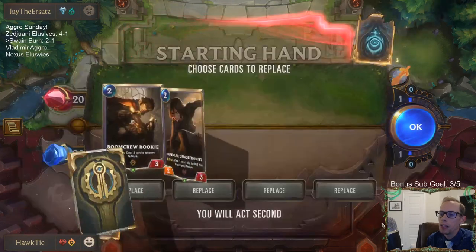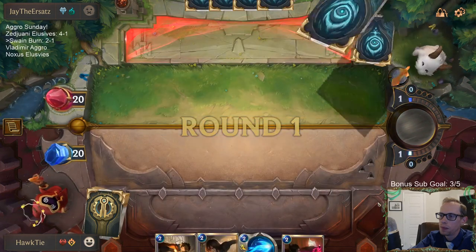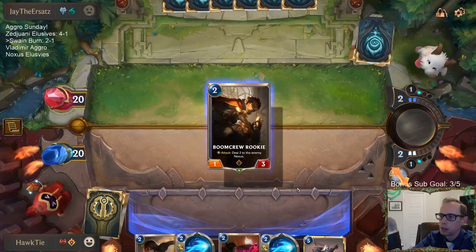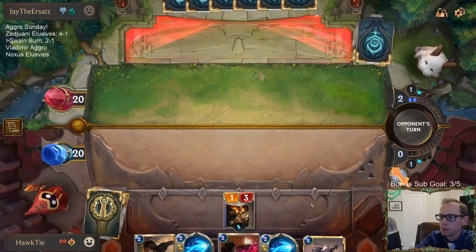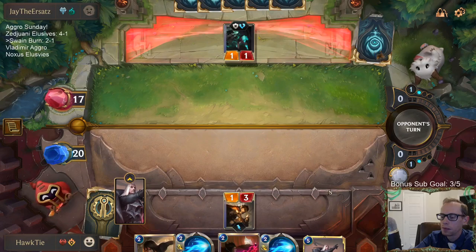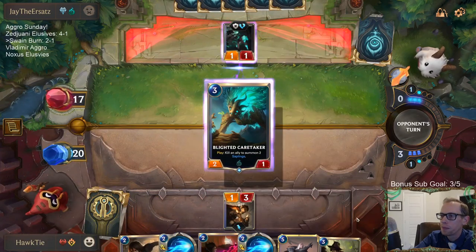If they just attacked with the 4-3 and didn't have any spells, we could have killed the 4-3 with Noxian Fervor, so we weren't straight up dead. Any of these that I mulligan? No — lead with Rookie on turn 2, attack with Rookie first. It's Bunker Rookie's first big mission! Yay, no Ravenous Butcher — that's a good draw.